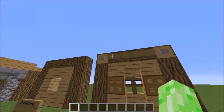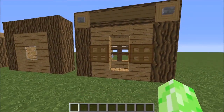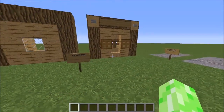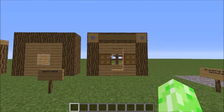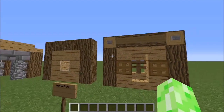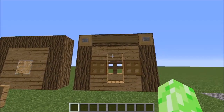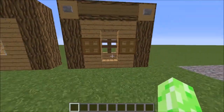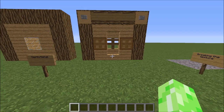Wall B has got some different textures with other wood, some signs, an indent with a fence in it to break things up, a different window, and some trapdoors for shutters. Wall B is better because it has more detail, and it makes your builds look more impressive by using things the way they're not supposed to be used. These buttons don't have any function — they're just there for detail. These signs don't have anything written on them, it just looks more structural. Stairs are used to make an indent. Just use things how they're not supposed to be used to add detail.